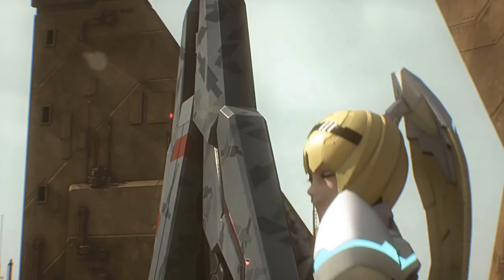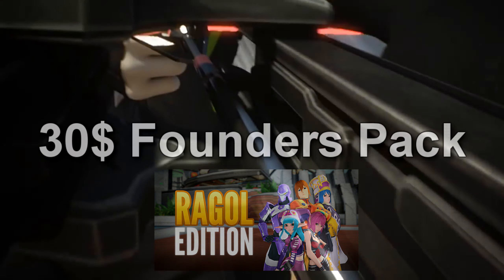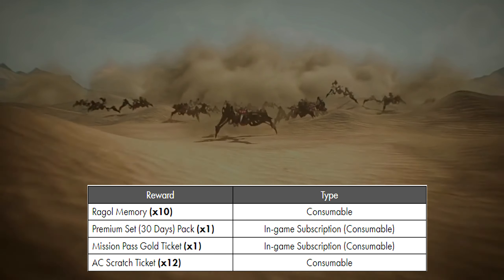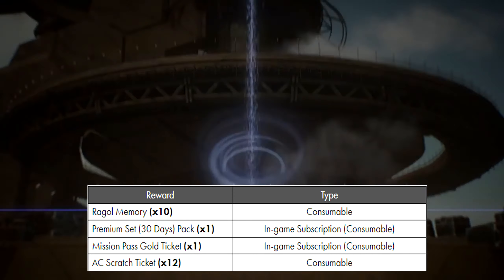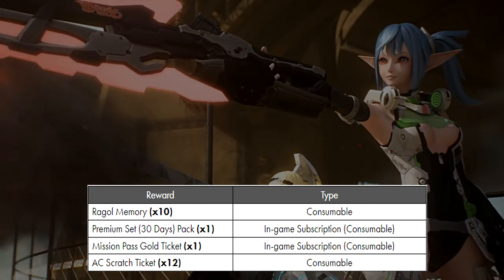The first edition we're going to talk about is the Raggle Edition, which is the $30 founders pack. Inside this pack you'll get something called Raggle Memories — you get 10 of those — a premium set of 30 days, a Mission Pass Golden Ticket, and 12 AC scratch tickets.